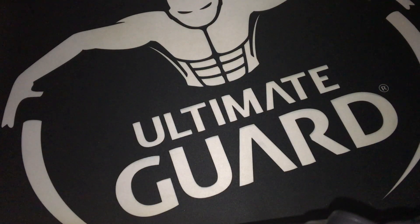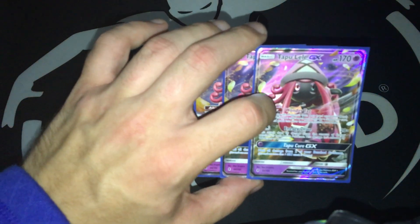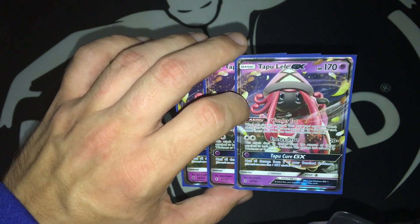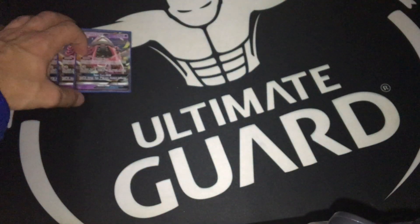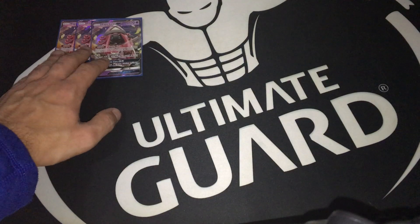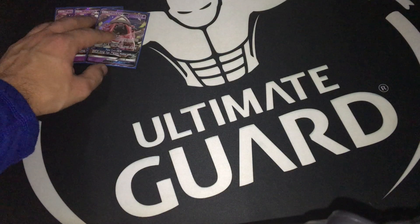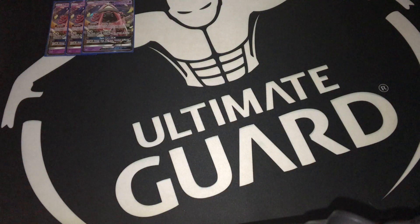The first thing I'm running in this build is three copies of Tapu Lele GX, of course with the Wonder Tag and Energy Drive. Unfortunately Tapu Lele GX is not usable in this version of the deck because this deck does not run any copy of Psychic Energies. So three Tapu Leles — the first one for that turn one setup, and two of them very good for the late game, grabbing Guzma or Skyla depending on the situation on the board.